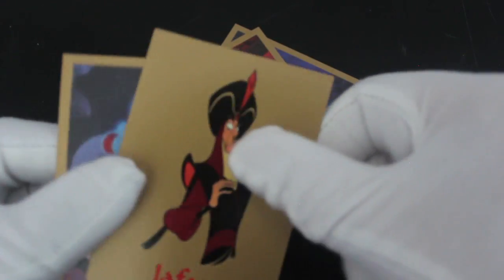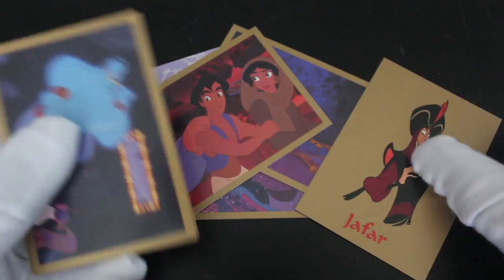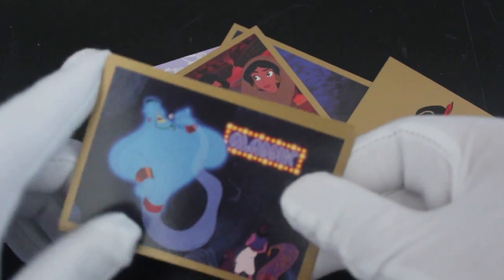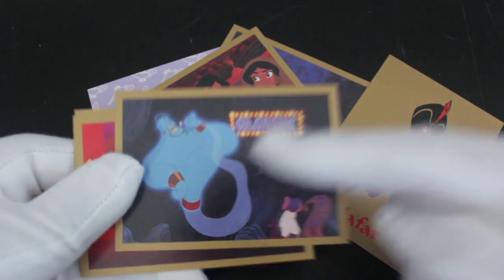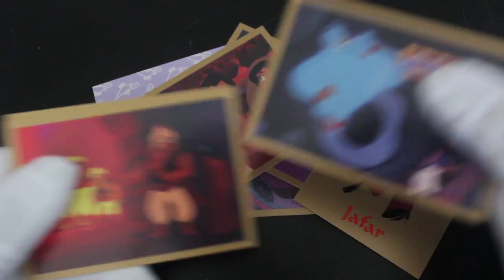Nice character card there. Jafar. He were a baddie, wasn't he? Everybody hated him. Boo. And then you've got the genie doing a bit of stand-up comedy. Why not? He's singing. Singing and doing stand-up.